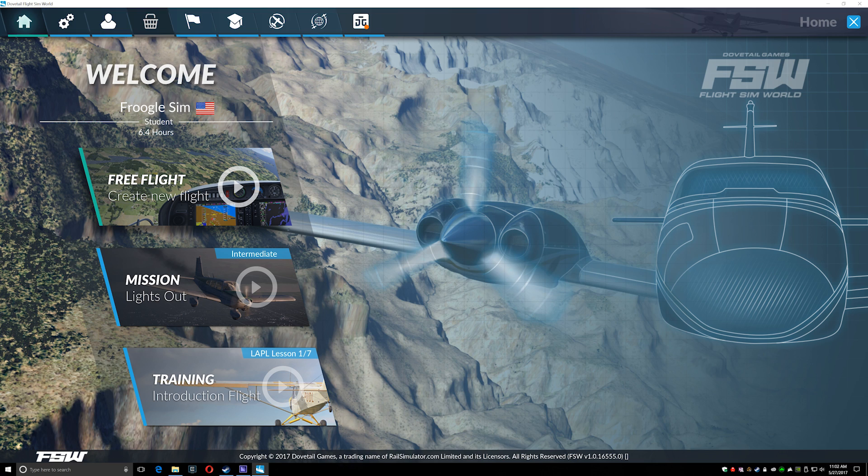Dovetail Games Flight Sim World Early Access feels honestly a little bit more like alpha than beta. Some years ago Dovetail licensed the rights to the entertainment version of FSX and Flight, using Microsoft Flight Technologies to build a brand new sim. It was due to release in 2015, pushed back to 2016, and here we are in Early Access in 2017. It is a 64-bit sim using DirectX 11, which brings fairly hefty system requirements. Let's just take a look at the user interface.